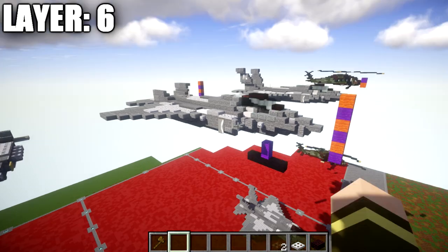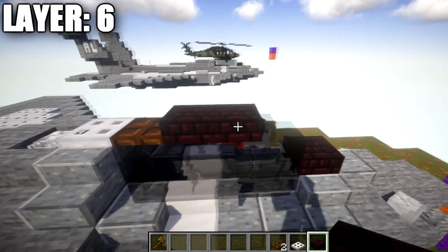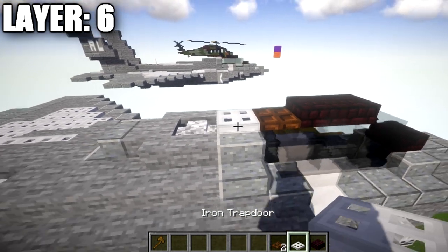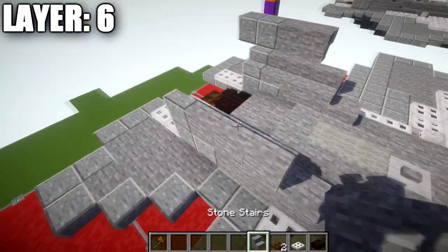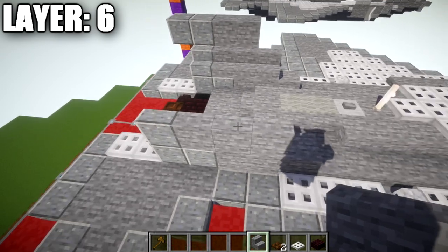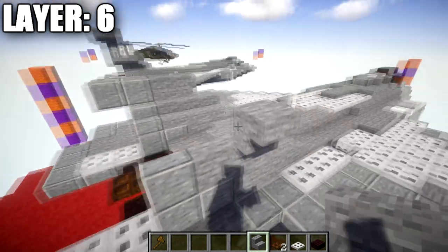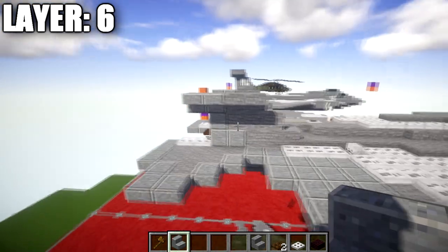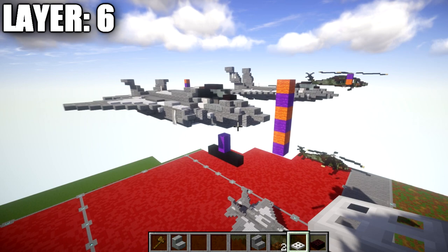Moving into layer number six. Place a nether brick slab on top of the second light gray stained glass block, then a second nether brick slab, a dark oak wood slab, and an iron trapdoor to complete the cockpit. Moving back to the vertical stabilizers, come off the middle stair and go up with a stone upside-down stair, followed by a second stair back, then two polished andesite stairs. That completes layer six.